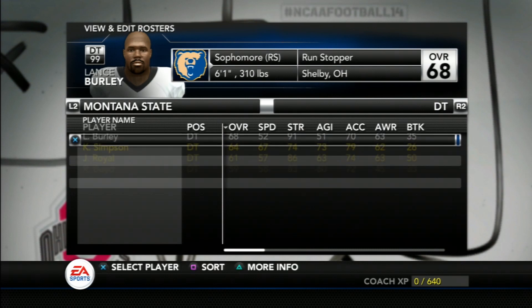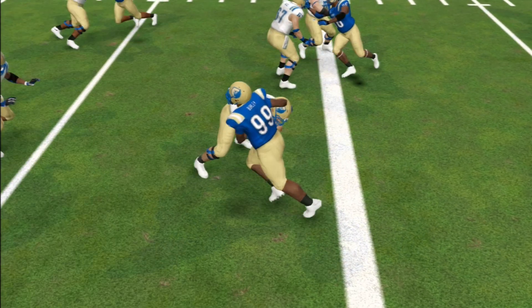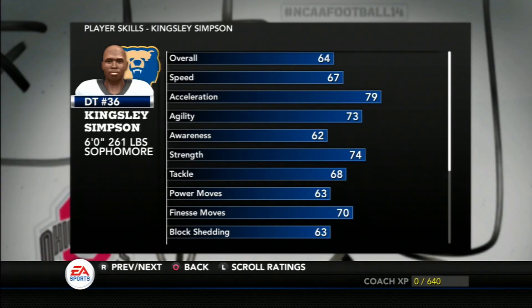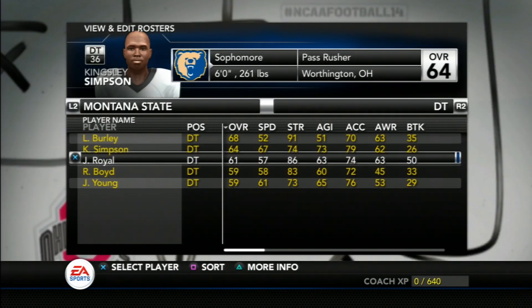Starting at defensive tackle, at six-foot-one, 310 pounds, Lance Burley has great size and is one of the strongest players on the team. He has a good balance of skills and can get to the quarterback — the definition of a baller. Sophomore Kingsley Simpson at only 261 pounds is small for defensive tackle, but makes up for that with his athleticism, bringing a decent balance of strength and speed from the tackle position. Behind them, Montana State has some young depth with good size but they will need more development to truly contribute.